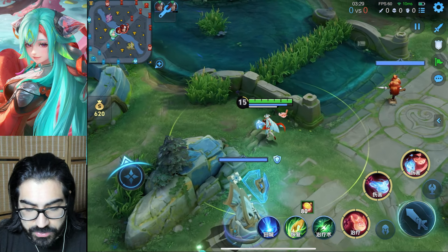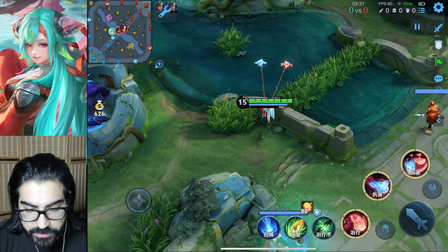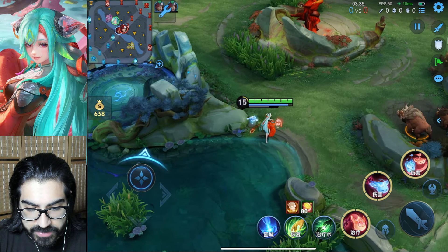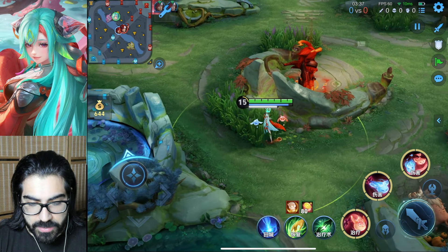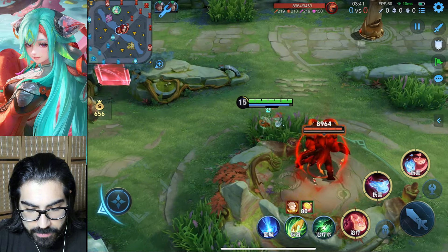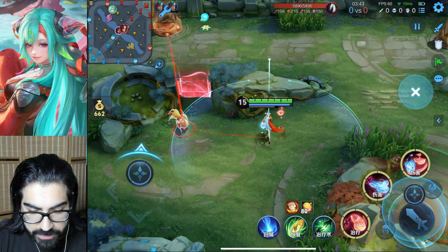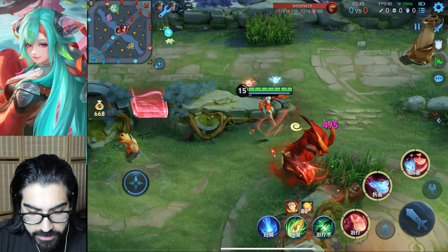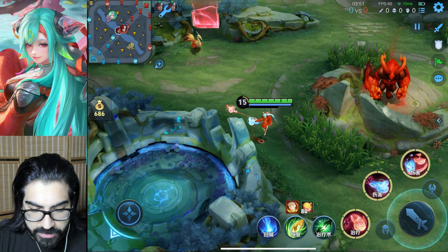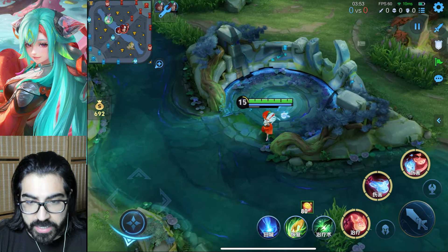Another thing you can do with the passive is go over walls. If there's any terrain you can easily go over it, which gives Diadia a lot of mobility. You're able to move around the map and go over walls a lot more easily than most other characters, which is quite nice.